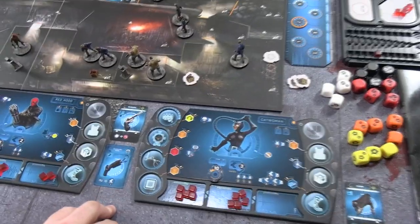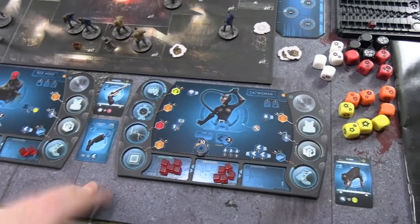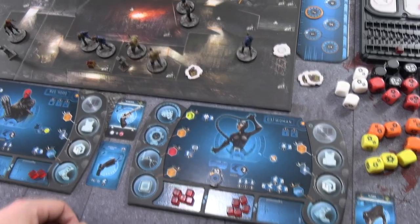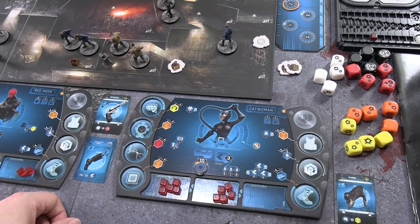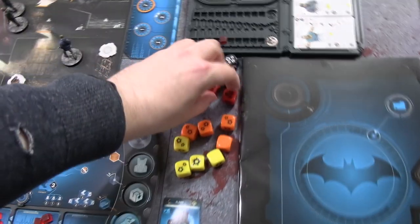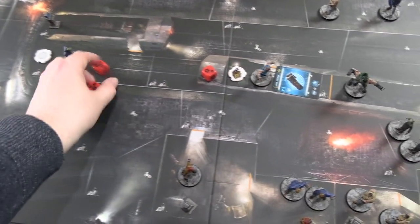To defuse a bomb requires a complex manipulation of six — twice as hard as arming it. Catwoman has the munitions expert skill giving one automatic success. She spends three energy cubes: three red dice, needing six results with one automatic success. She rolls brilliantly — five plus the one automatic success equals six. That bomb is disarmed! One bomb token goes on her tile — some of the way toward the heroes winning. They need to successfully remove two more bombs.